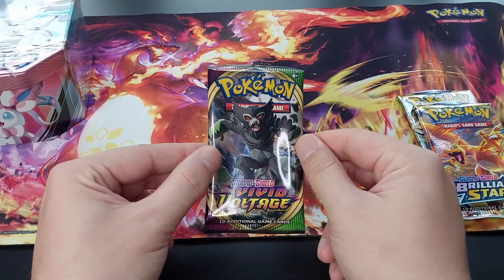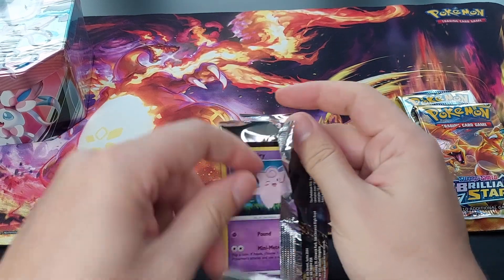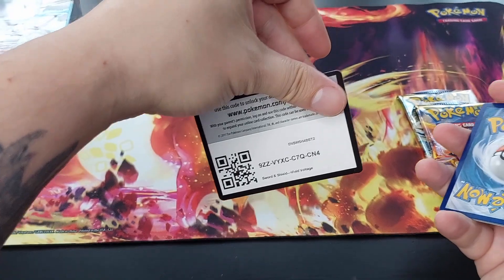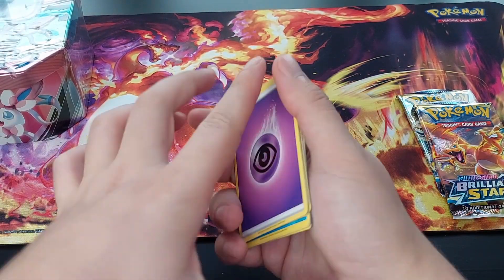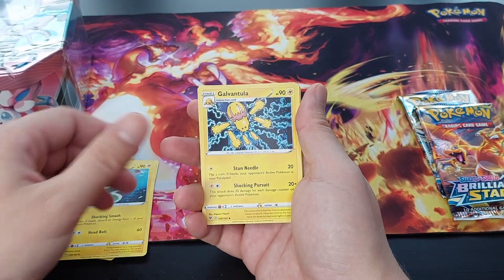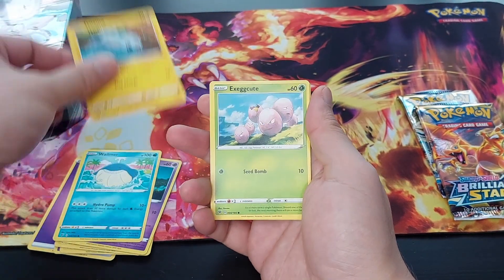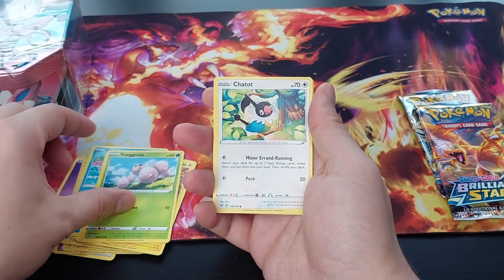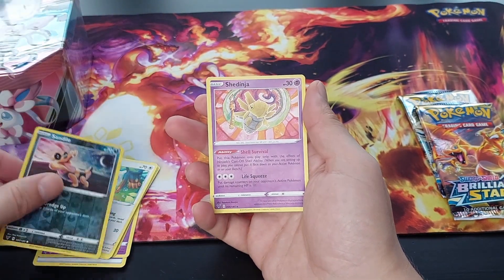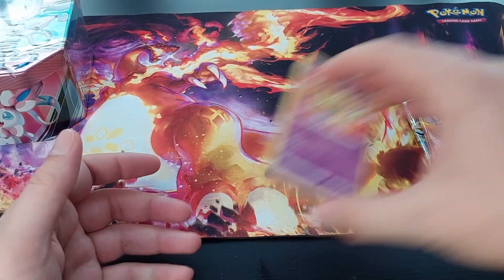Next pack, Vivid Voltage. Let's see. My dog started patrolling — she senses something. She goes around, and we have a code card. Four to the front, and we have Psychic, Girafarig, Electric, Galvantula, Clefairy, Whimsur, Tynamo, Exeggcute, Chatot, Reverse Holo Sandile, and an Excadrill Normal Rare. Yeah, as expected.